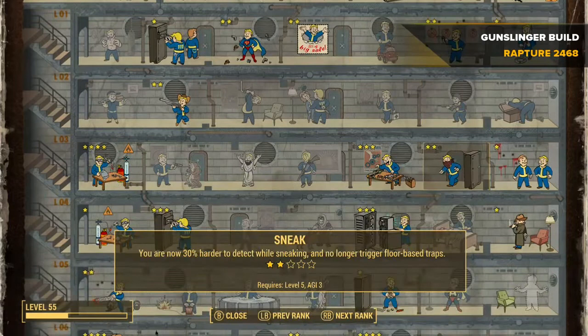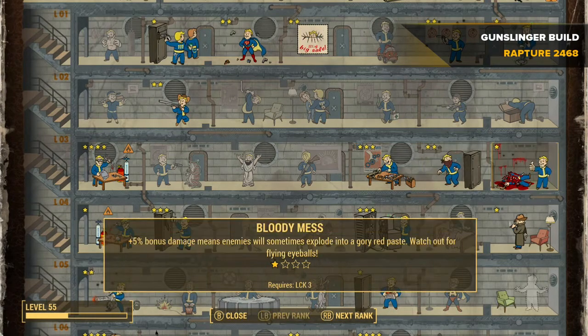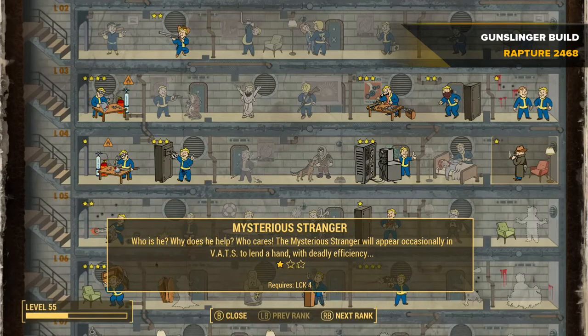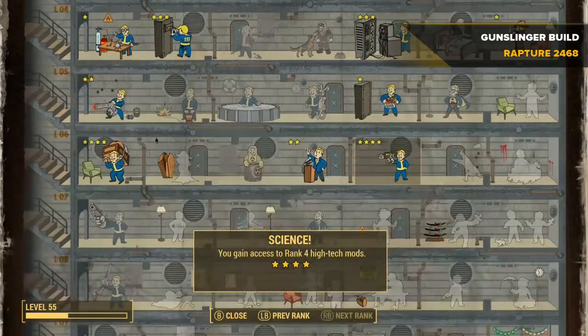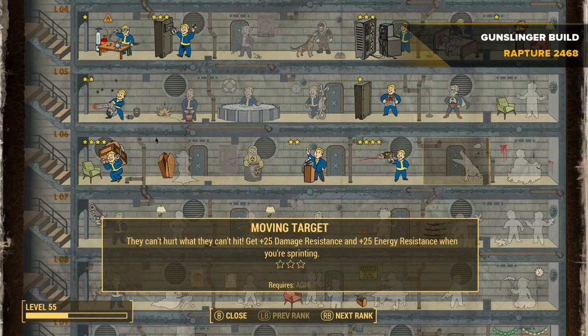Gun Nut is also awesome as it gives you higher-rank gun mods, so you can add things to your pistols or any other gun. Bloody Mess is awesome because it adds a plus five percent damage bonus and gives a percentage chance of enemies exploding on bullet impact. Mysterious Stranger — I'm not sure if that has any significance with the Gunslinger perk, but since he uses a pistol it may benefit him as well.